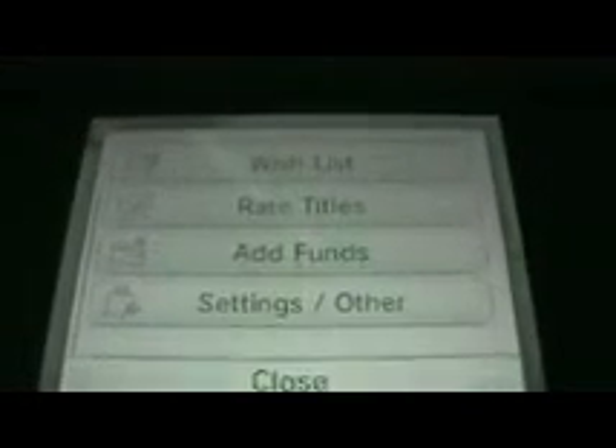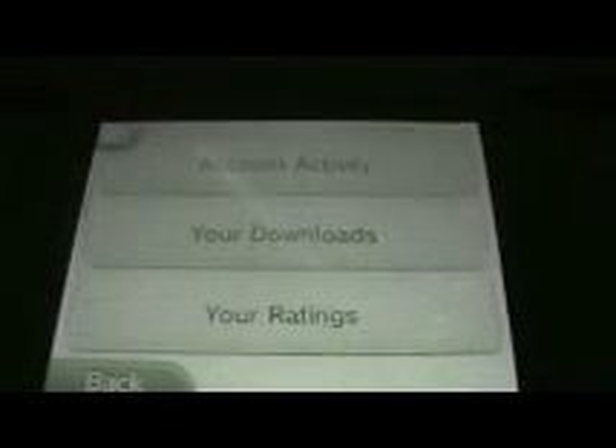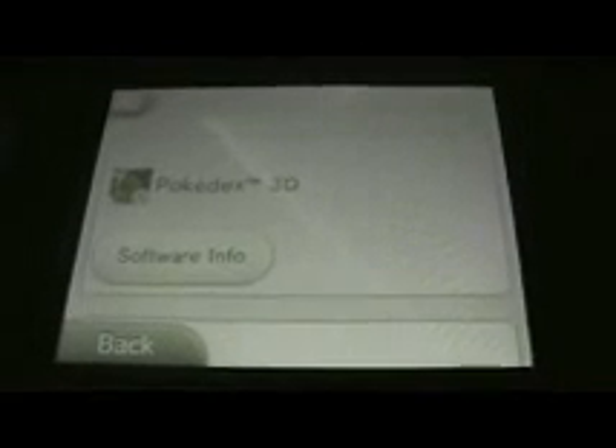First, what you want to do is push menu — it pops up this screen. Go down to Settings and Other and hit that. Then go down to your downloads and hit that. At the very bottom, you'll see Ambassador Certificate. If you do not have that, it's not going to work.